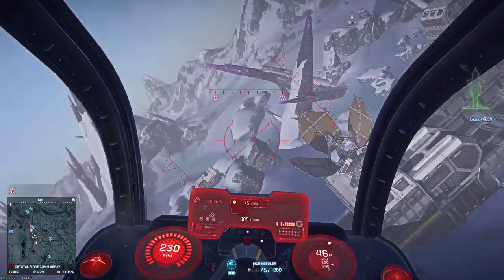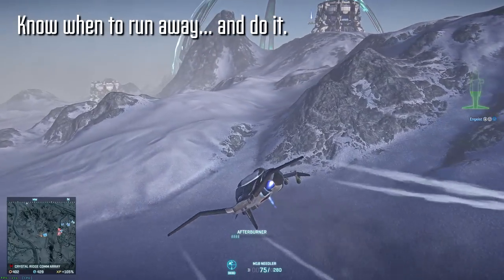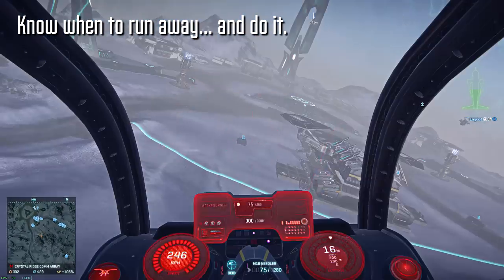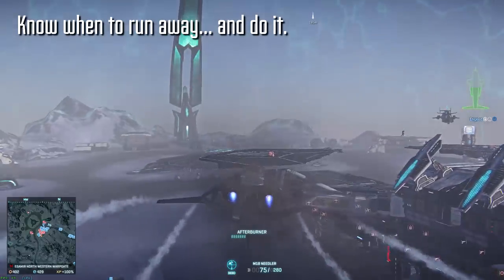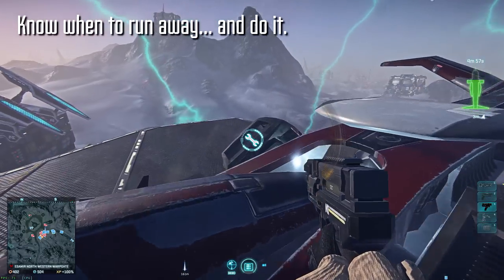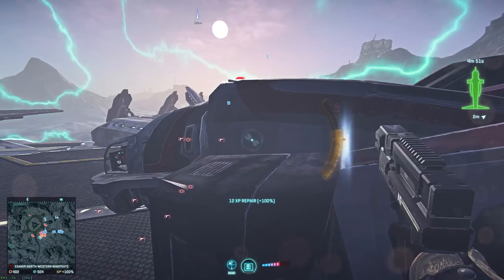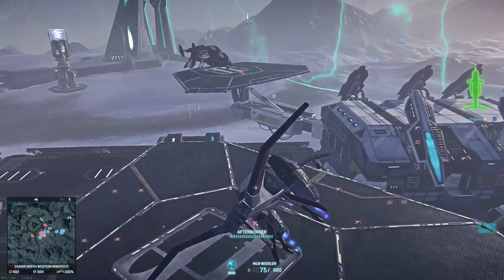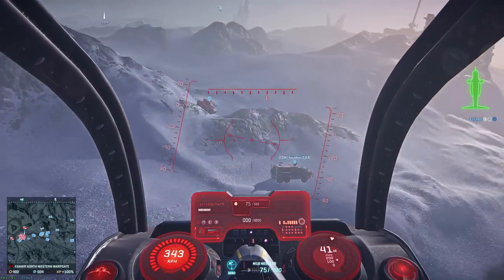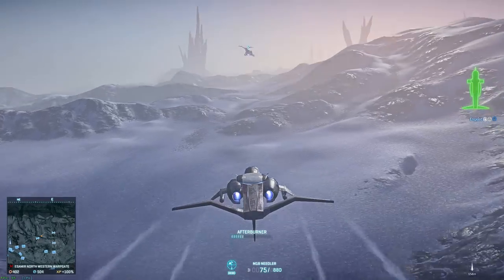One thing to stress is knowing when to run away from fights. There's no harm in dying, especially if you've got the resources for another ESF lined up, but knowing when you're outmatched is an important skill. A good guideline: if an enemy ESF gets the jump on you, or if you have more than one enemy nearby, or if you initiate on an ESF but don't inflict a lot of damage before they start dishing out their own, or if you've taken a substantial amount of damage — in all of those situations, create some distance. Sometimes that means turning to your waypoint and flying all the way back to your safe zone; other times it just means making enough space so enemies forget about you. Either way, don't be afraid to run.